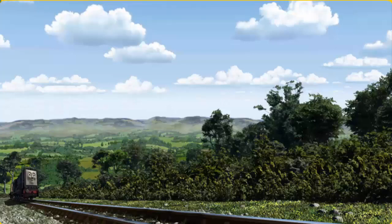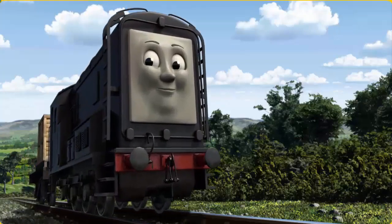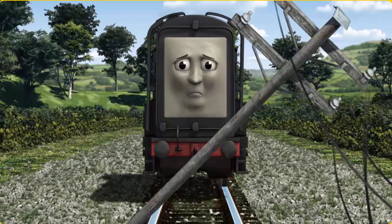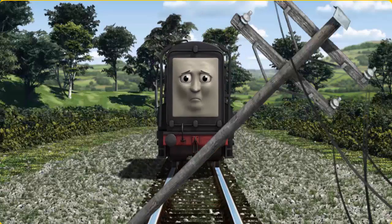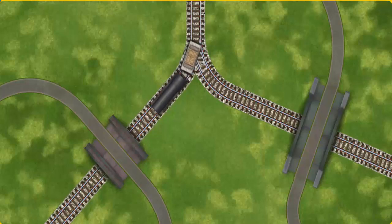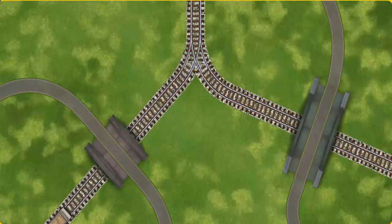Diesel set out for Knappford Station. Suddenly, Diesel had to stop. He would have to go another way. Show Diesel the track that goes under the shortest bridge. Let's go!